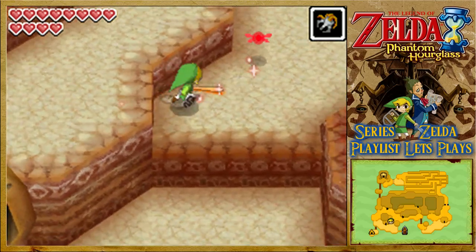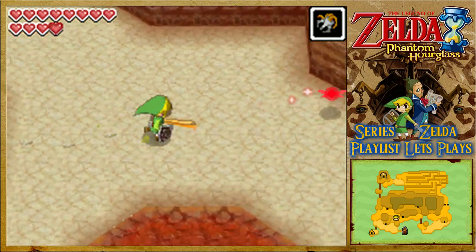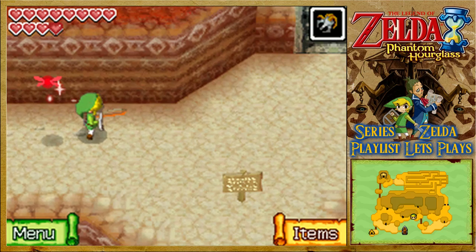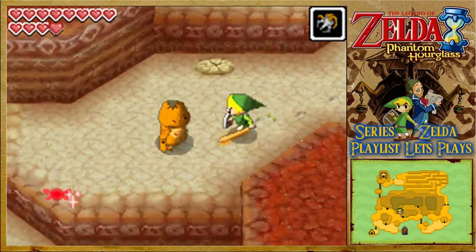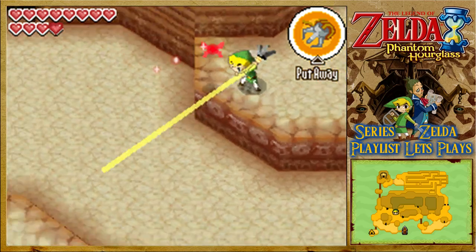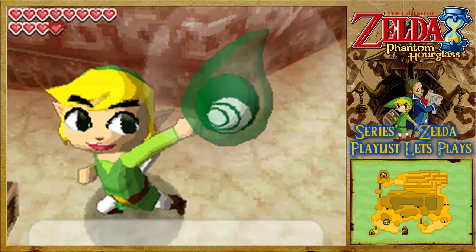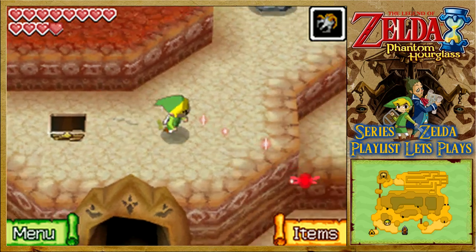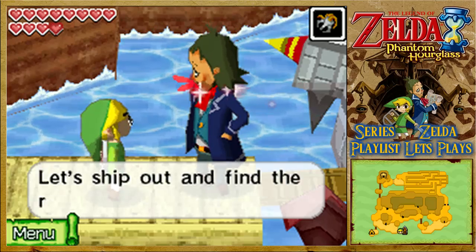Although how I'm going to get up there is another story — there's no pegs. Is that rock a good enough point? Well, our little fire friend seems to think so. If we're going to get up there, we're going to need to be on the same level as it. So hopefully from here we can grapple onto the rock. And a courage gem we get — brilliant! We'll be powering that up soon enough.